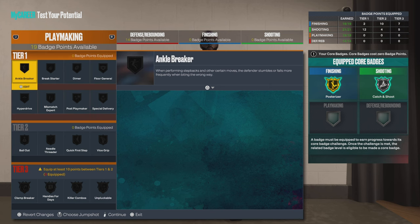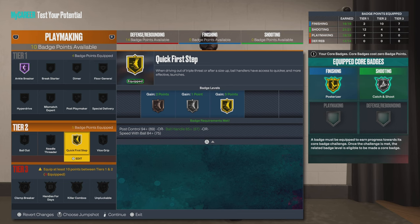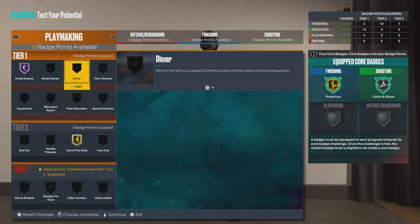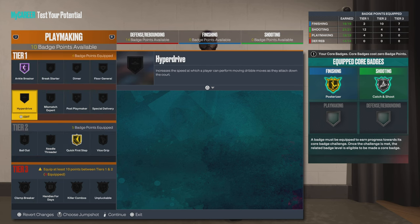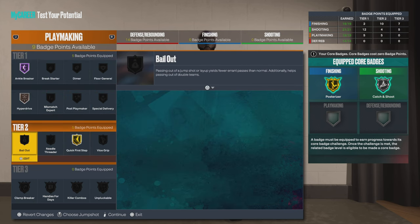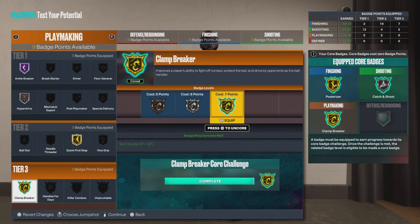Let's go to playmaking. You know what it is — if y'all have seen the videos, you already know. Automatically, I'm going as high as I can go on Quick First Step and Ankle Breaker. I need one more — let's go Bronze Hyper Drive. And then we're going to core Clamp Breaker.